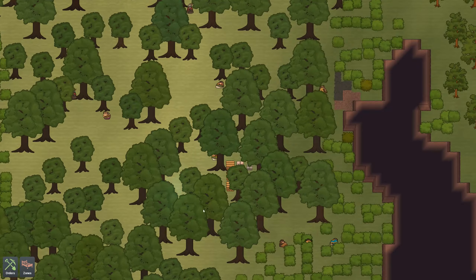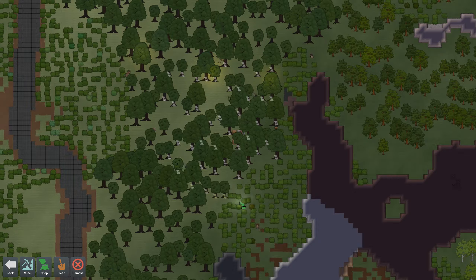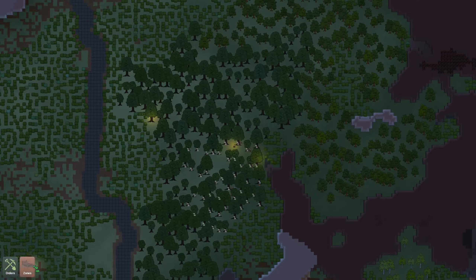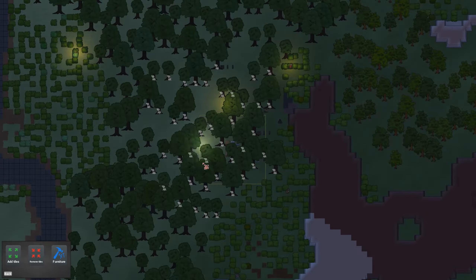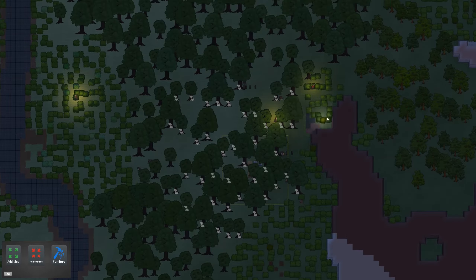As you can see, we've got a bunch of trees and stuff, so we're going to go ahead and start by clearing that out. Let's clear out all these trees — we don't need all this, it's all in the way. We don't have a lot of room to put stuff down really. Let's build a zone — let's get a stockpile zone going. We're just going to make this a stockpile zone. Hopefully they'll be able to put stuff in there as they clear up all these trees.